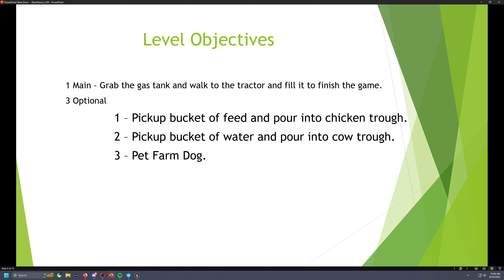Level objectives. The main required one is the player has to go to the shed next to the coop, grab the gas can, and walk over to the tractor and fill it to finish the game. The three optional objectives: you can pick up the bucket and fill it with feed from the feed box, and pour it into the chicken trough or go over to the cows. You can also use the bucket to fill it with water and pour it into the cow or chicken trough. Those are the two optional objectives — choosing to feed or water the animals. The third optional objective is petting the farm dog.